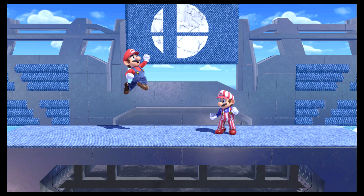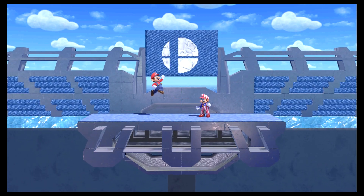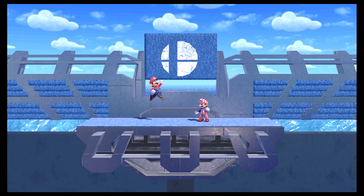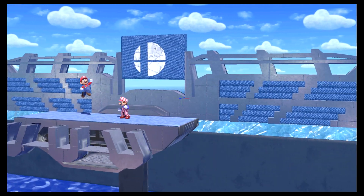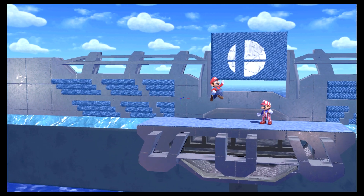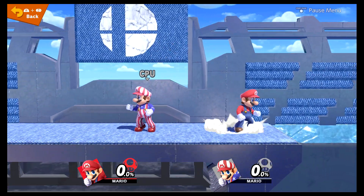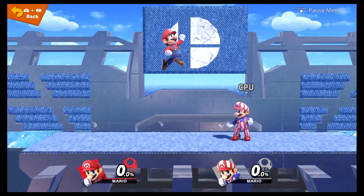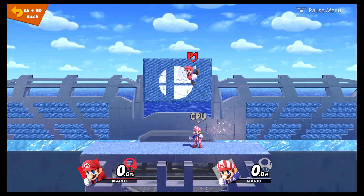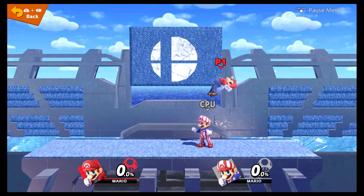This is like the beginning of the Subspace Emissary from Brawl. Pretty nice. It looks really, really neat — like, neat as in clean, very professional. I wish in Stage Builder you could change the background without having to rebuild everything. Cause if you try to change like the sky to like the volcano dark background with the lightning, you can't do that without rebuilding everything. Which sucks, but it's whatever.